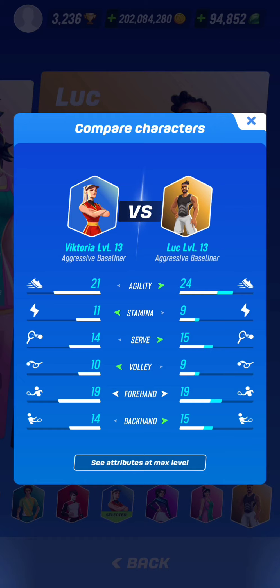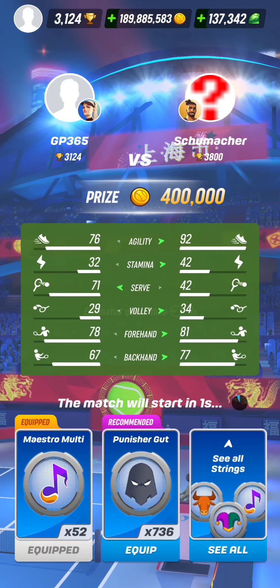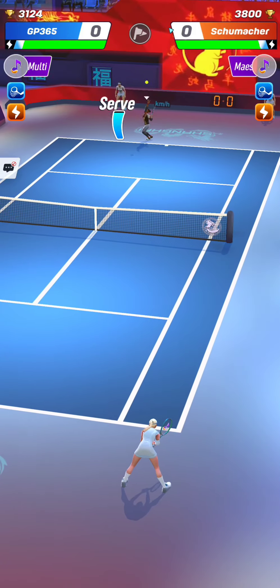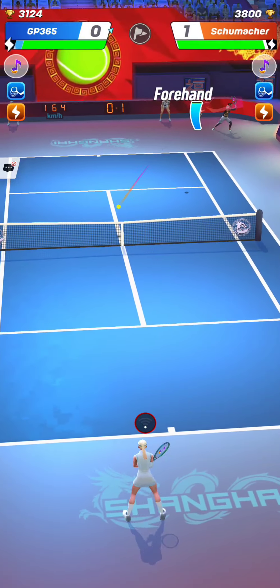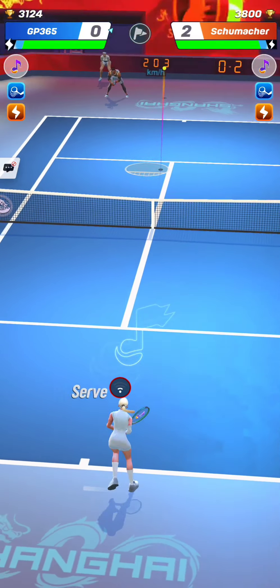So to make it short, 1113 Luke has two more points for total power than 1113 Victoria and I would love to play the same high serve big forehand build with 1113 Luke because he will be a better character for this build. The player Schumacher has upgraded his low serve aggressive baseliner Luke to max levels only recently because I was playing versus him some weeks ago and his Luke was very powerful but didn't have those best stats possible yet.